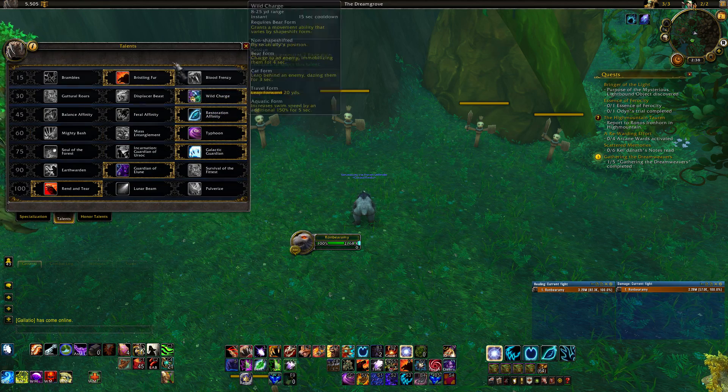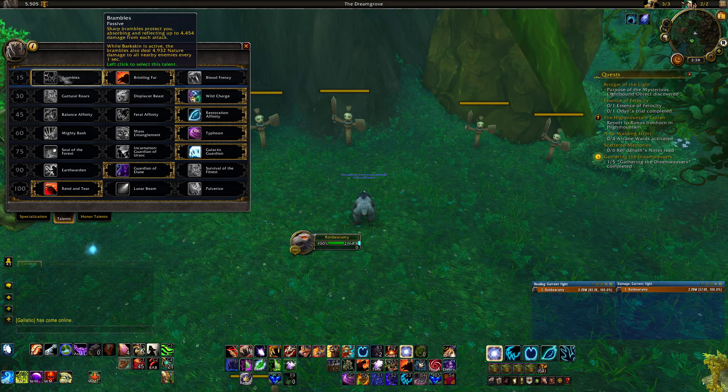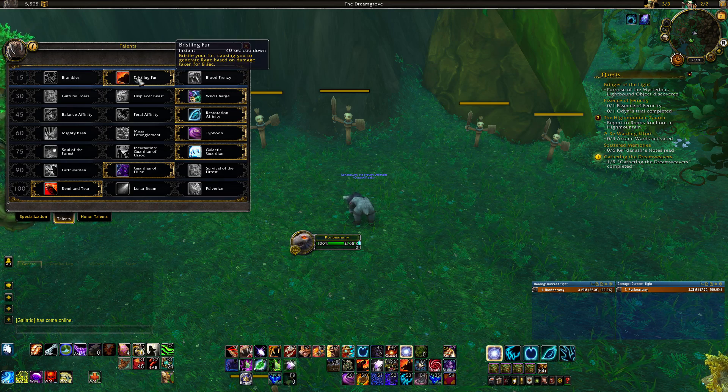Let's jump into the talents — not much has changed from the Legion pre-patch. In the first tier, Bristling Fur is going to be your go-to. It's a very nice rage generation cooldown — a mini survivability cooldown with a 40-second cooldown. The more damage you take during this period, the more rage you generate, so just make sure you are taking damage when you use it.